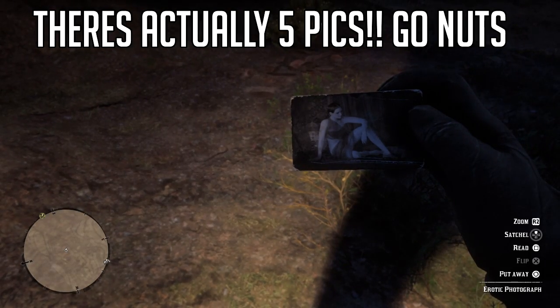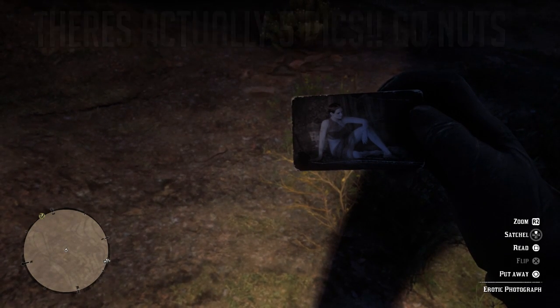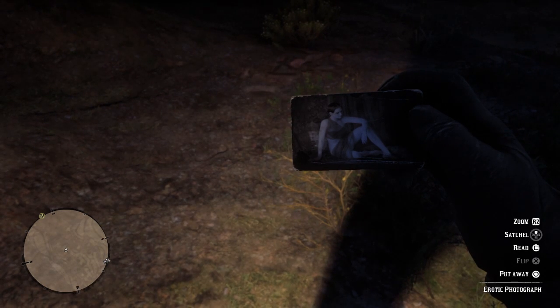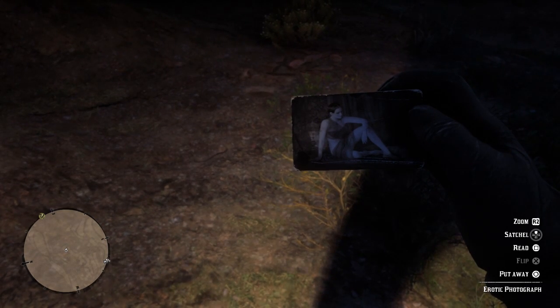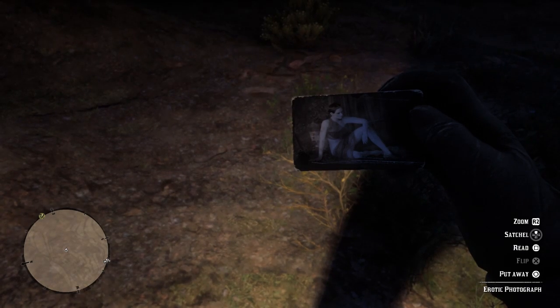And that is the erotic photograph. Those are the two things you can get from Otis Miller's treasure, and that is pretty awesome because that gun can only be found there, so it's definitely worth going to get. If you liked the video, hit like and subscribe if you want to see more. Any questions, leave them in the comment section below — I'll answer them all. Take it easy, guys.